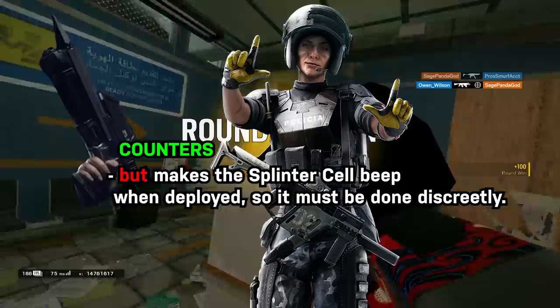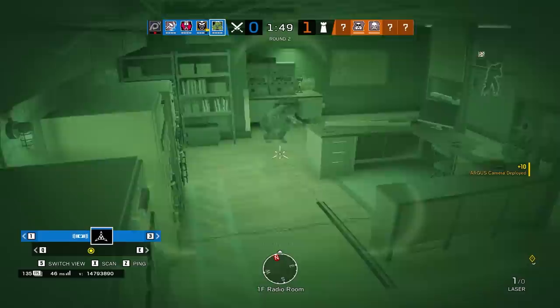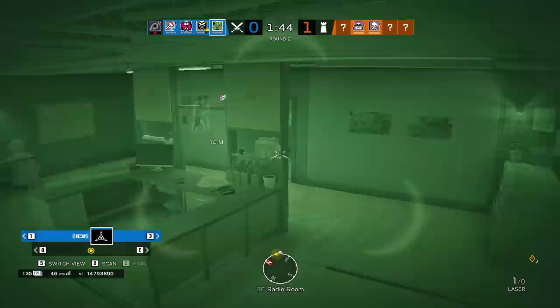So that means you can't spam these cameras into the defender's home too haphazardly — you have to be a bit more sneaky with them. But when they're not noticed, they're very powerful devices. And in combination with the new yellow pings, which are supposedly here to stay, you can give your team free wallhacks.